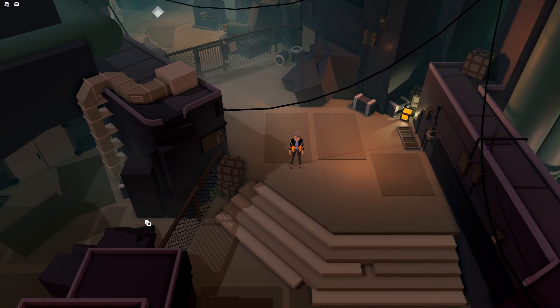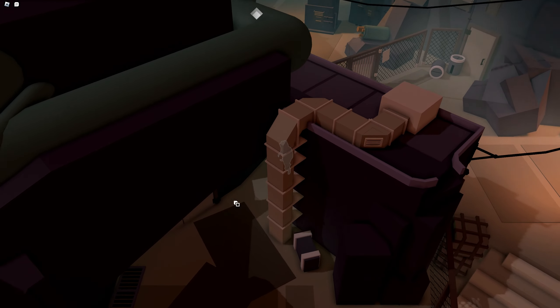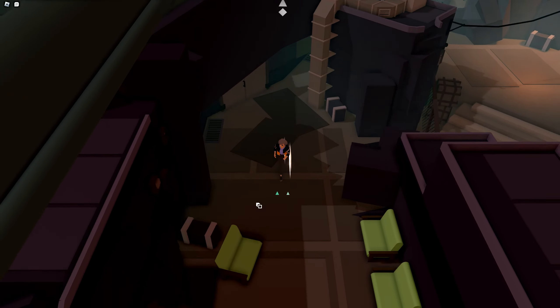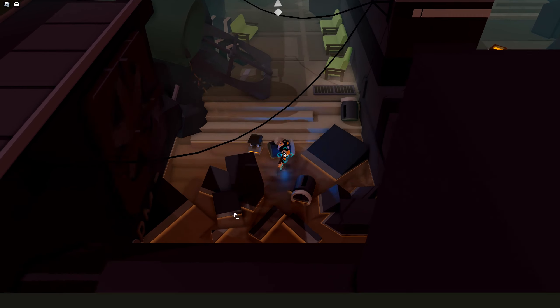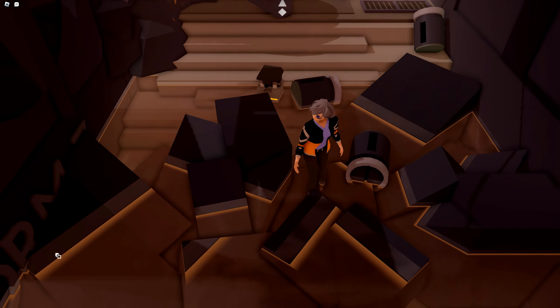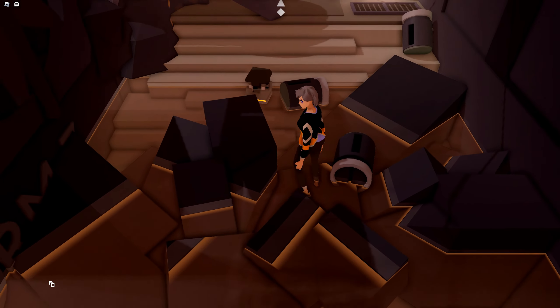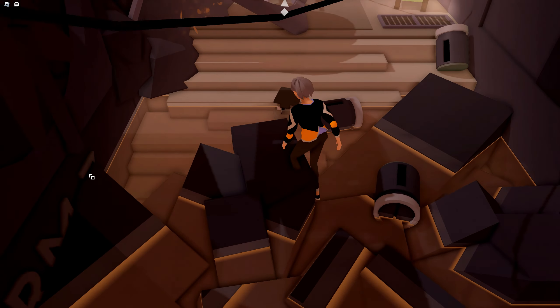Before entering the gate you'll notice there's an area right next to you. You can go along this area by going up to the gate — there's a little passageway. In this area there's another crate and also on the wall you'll notice some letters and numbers. I don't exactly know what this is but it says OBM3, assuming by the shape of the final character.